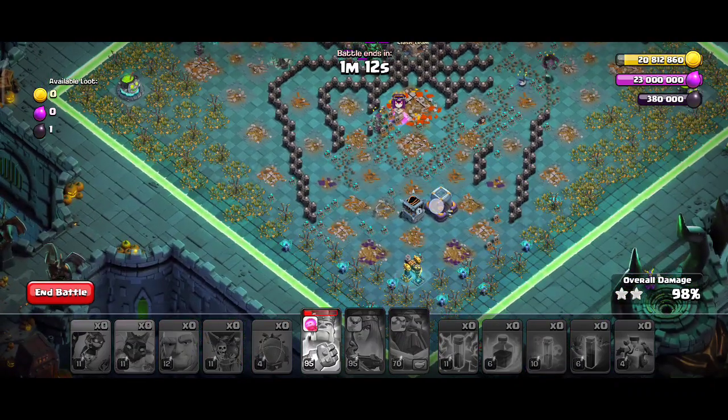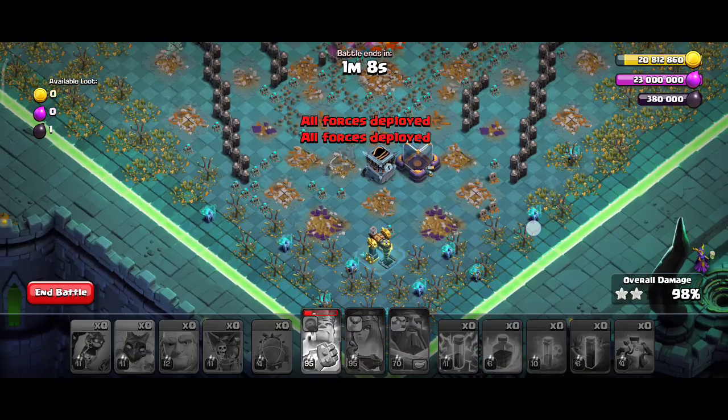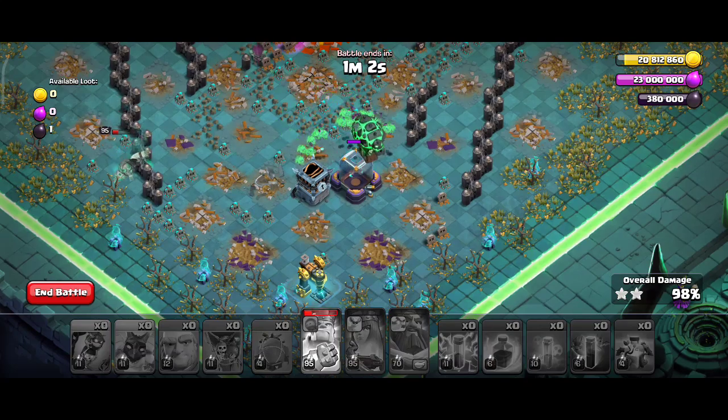Guys, that's it — it's a three star! Only the dark elixir storage is remaining and it will be taken down. We still have the Barbarian King and many Loons along with the minions to finish it off.